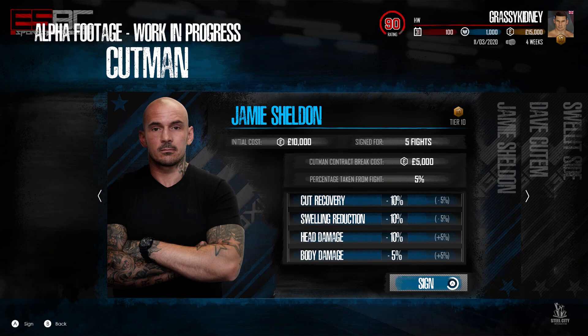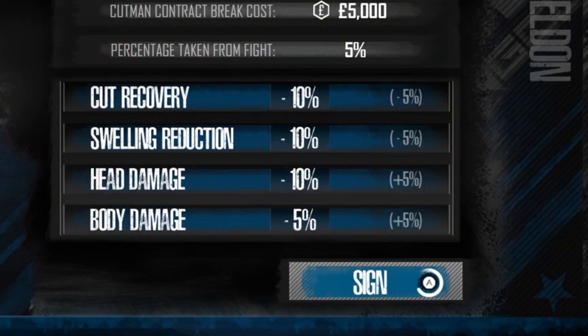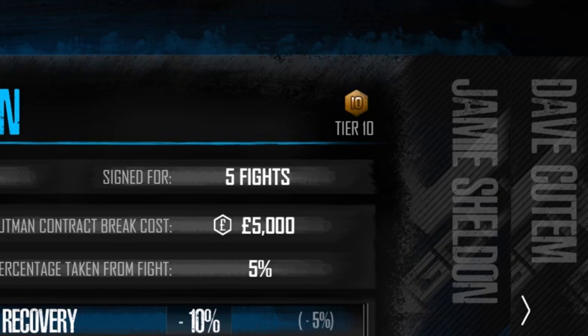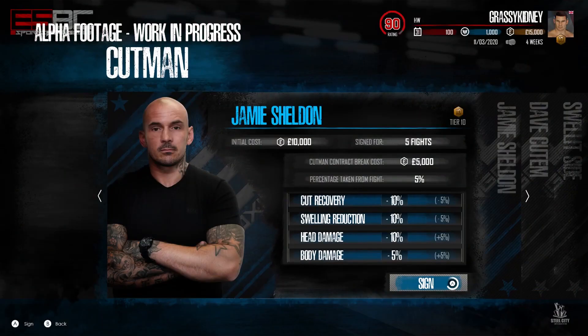It's quite good value for money I suppose, until we end up making a million. We've got two sets of numbers - what I assume he does, and then in brackets what we had before. Because he's a tier 10 cut man, I'm taking all of these as positives. He's got minus 10% on cut recovery, swelling reduction, and head damage, and minus 5 on body. In the brackets we've got minus 5 cut, minus 5 swelling, plus 5 head damage and plus 5 body damage. So Jamie Sheldon offers minus 10 on chance of getting cut, minus 10 on swelling, minus 10 on head damage taken, and minus 5 on body damage.